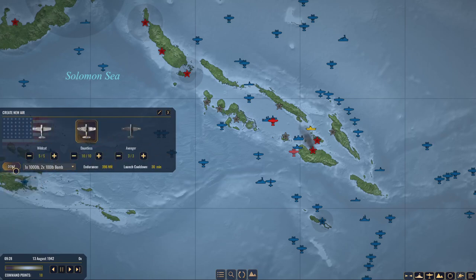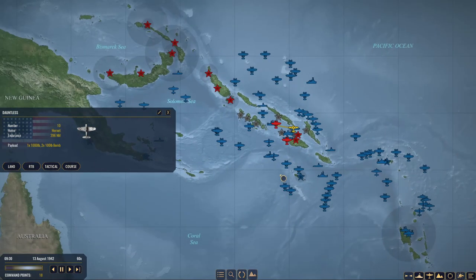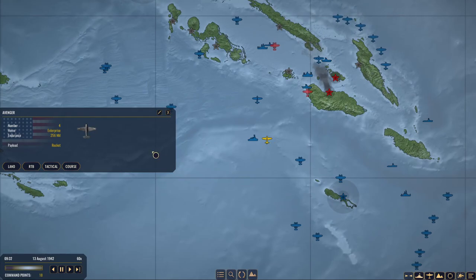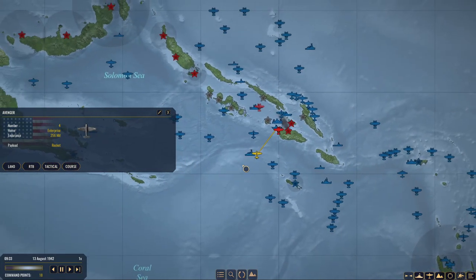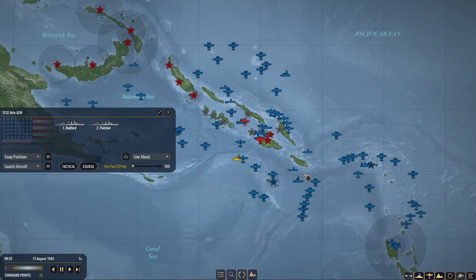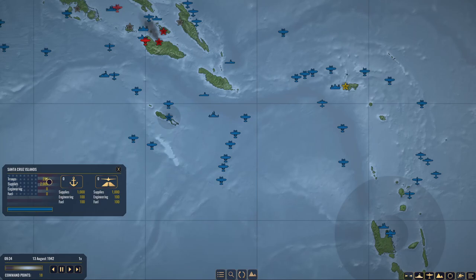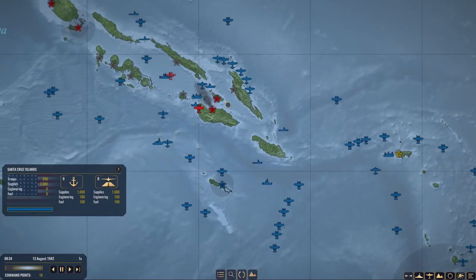We can probably get some aircraft over there — yeah, we have 10 Dauntlesses, that's going to help. I think we'll just launch these guys, set a course for here, and just prepare to deal with that situation. Did we end up killing this group? Yes, we did. You can RTB. I remember now that we almost lost the Fletcher and Radford to that. I probably ought to get another group of destroyers for ASW.